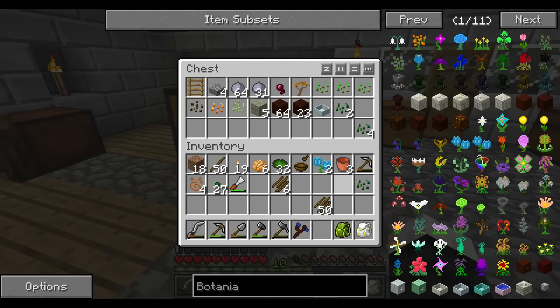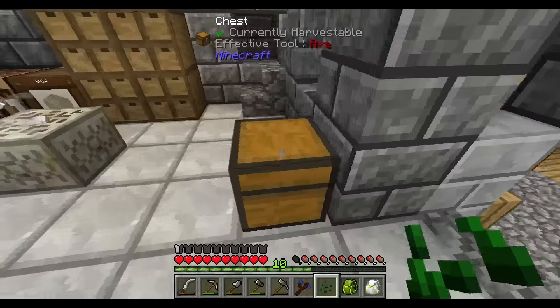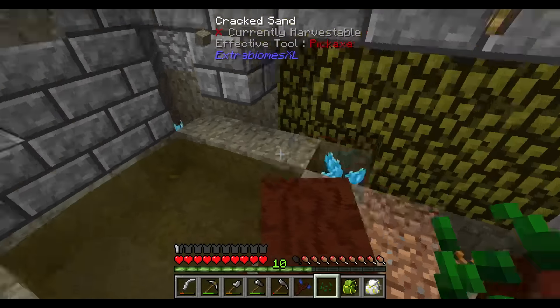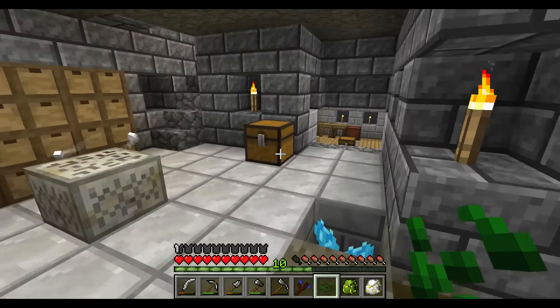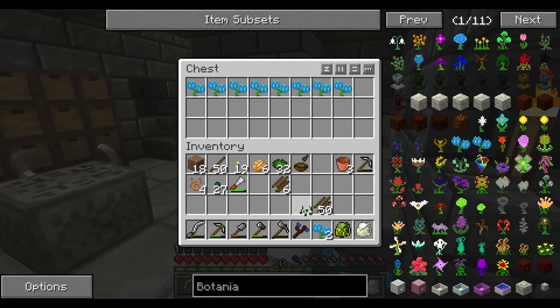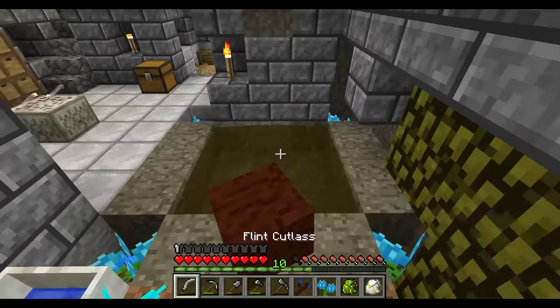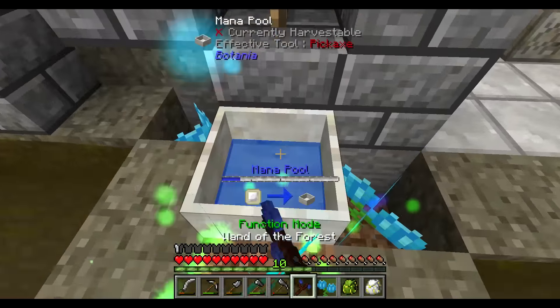I also want to show you guys something. Over here, I made a bunch of hydrangeas, which is really easy. Some of them just expired - well, when I say some, I mean one of them. But there's two more here that I forgot I had in my inventory. I just replant them and boom, we're working.